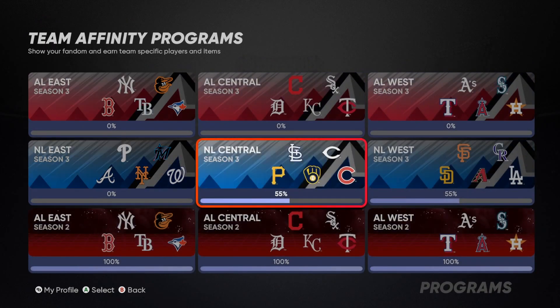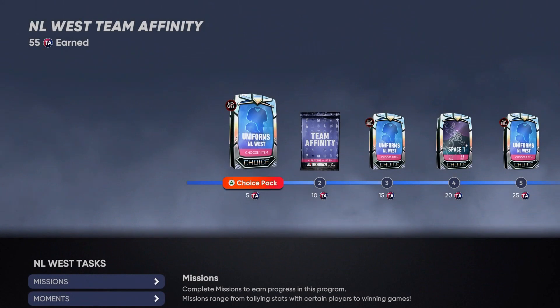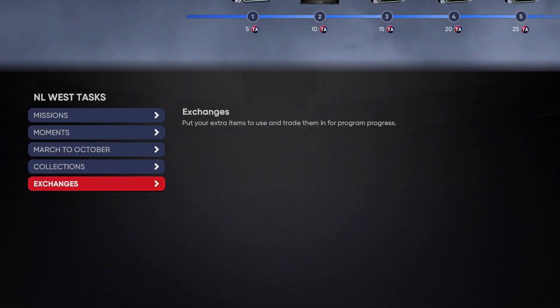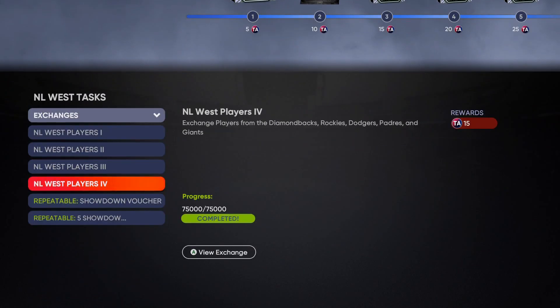I'm going to start with NL West since that's where I started — no specific reason. If you want a certain player fast as possible, start with that division. The very first thing you want to do is go down to exchanges and do all of these exchanges, because that right there is going to get you 45 team affinity points.